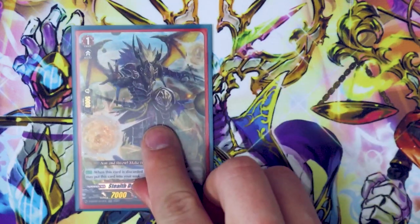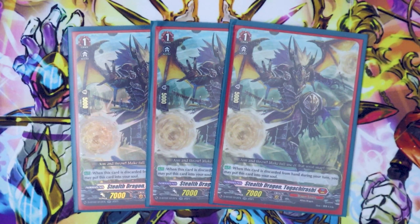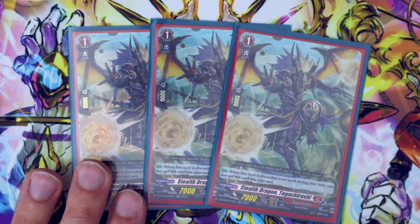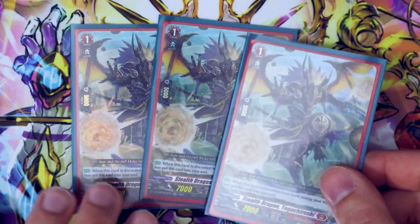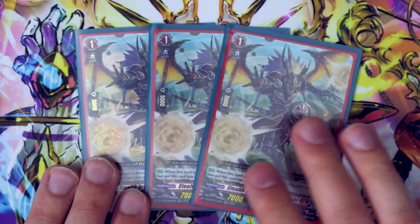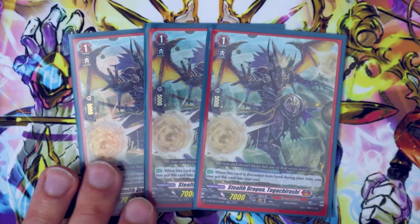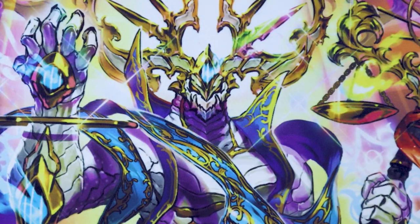We're still running Togachirashi — I'm running three copies. Togachirashi's skill is when it's discarded from your hand during your turn, you can put this into your soul. You want the soul for Urgur and Nirvana's skill to discard to add Trickstar from drop to field. You can also use it when you're discarding for your ride deck — you discard Togachirashi, ride into your next ride target, and this goes into soul to help fill your soul for Urgur's skill. So three Ximena and three Togachirashi for my grade ones.